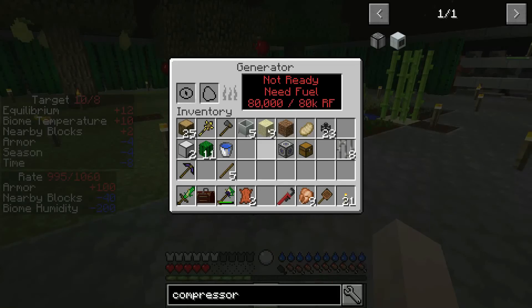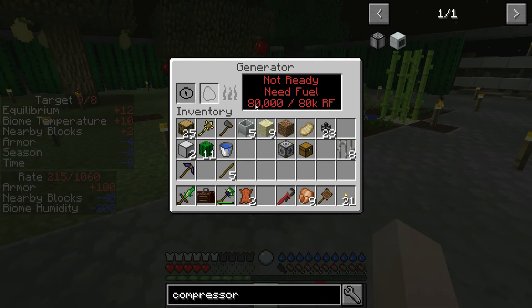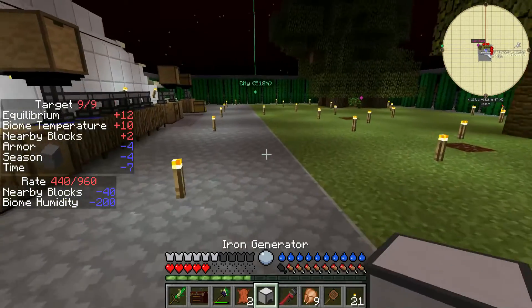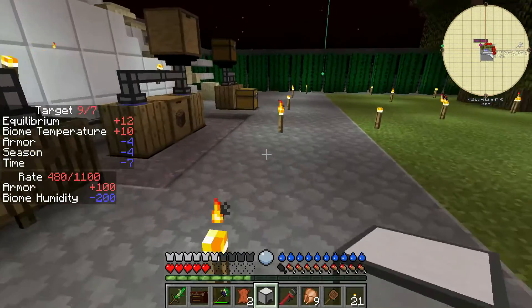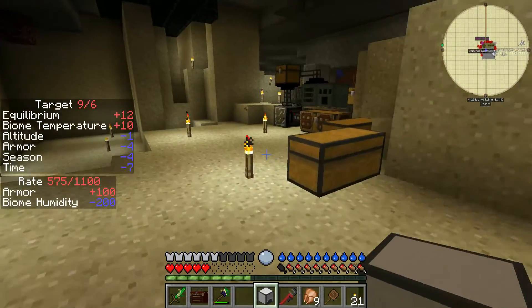Let's go downstairs and see if we can automate the iron generator with lava. See, the lava is at 1,000 mB and the bucket's full — this is using much less lava than needed. So how would I do this? I'd put it right beside like so, set it to push-pull, put a transfer node on top with a transfer pipe and a chest. I set the node to only pull from the chest. I do some research before in my test world, but I'm just so curious about this one.